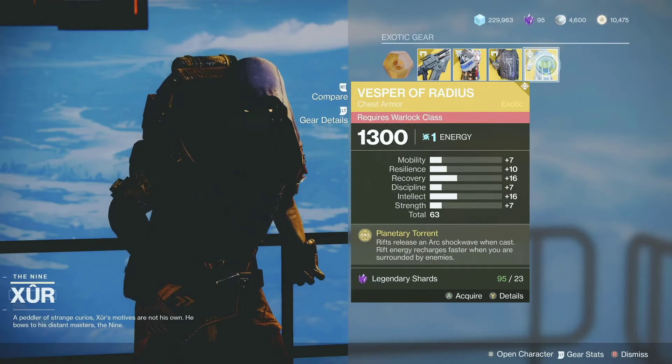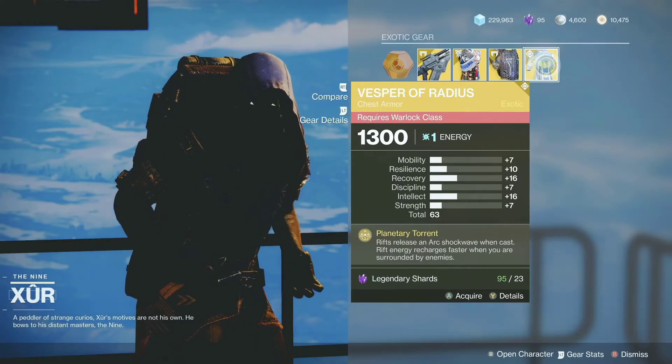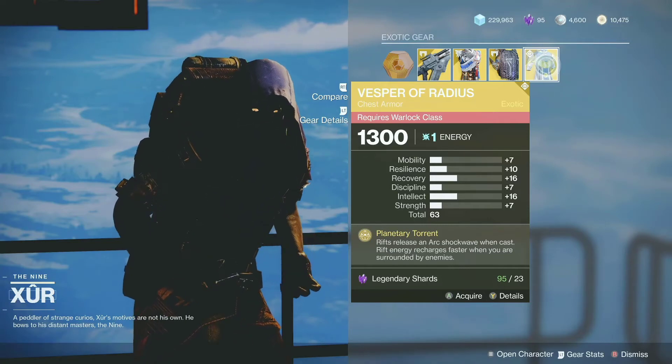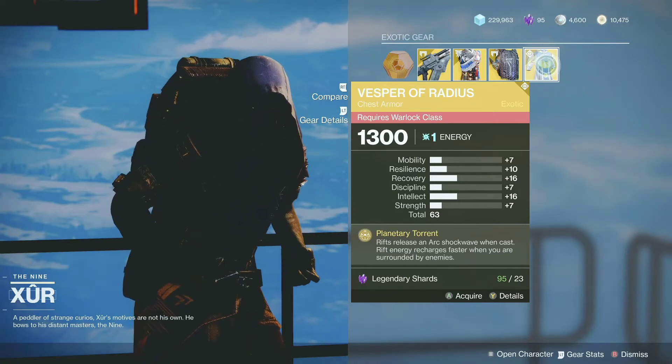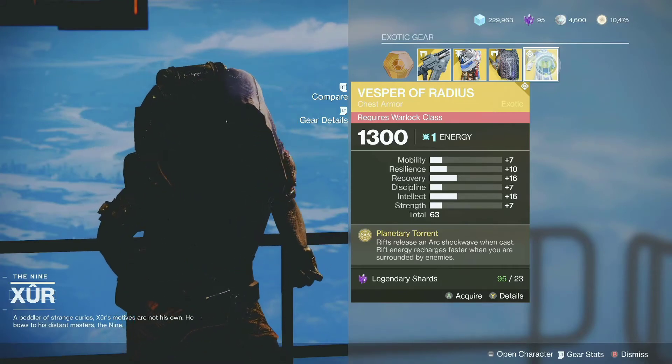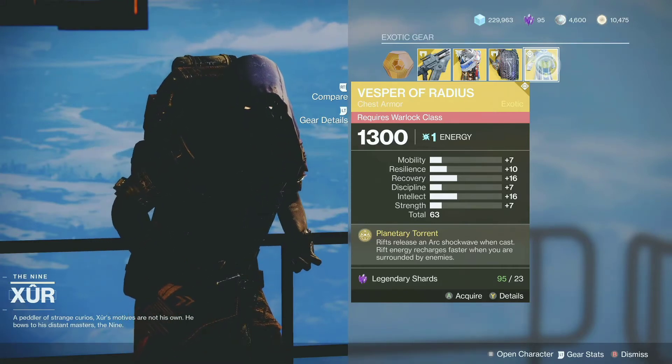And for the Warlock, he's selling the Vesper of Radius. This is not a bad exotic for the Warlock — you can use it defensively or offensively. Whenever you put your rift down, you can push the enemy away and then do some damage to them.